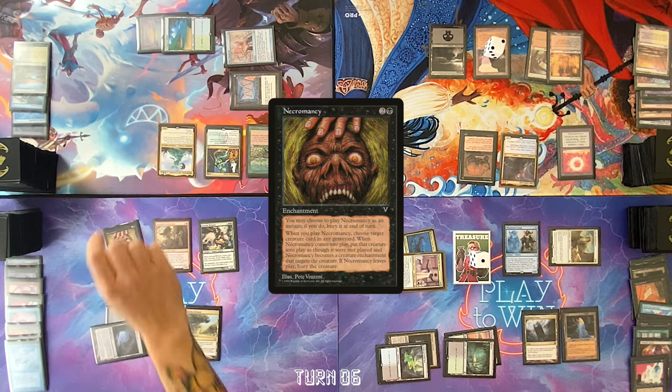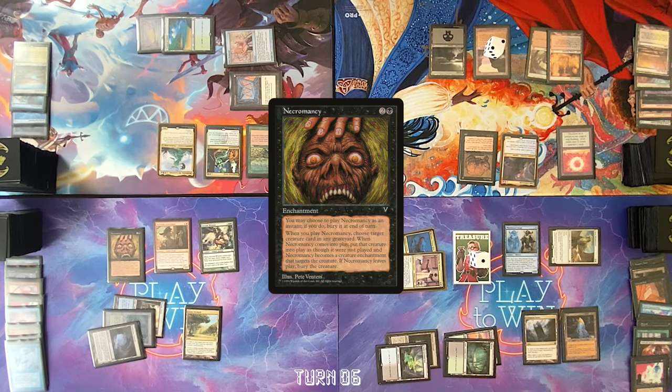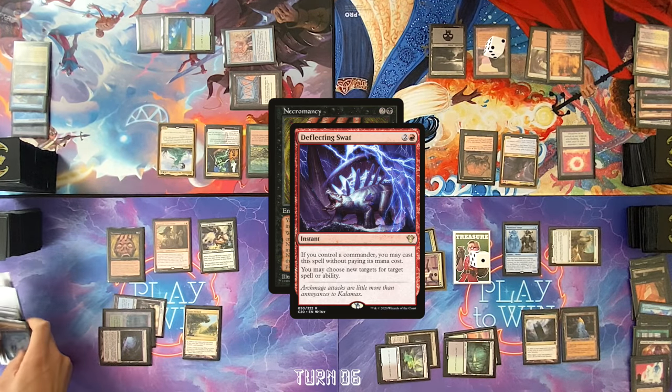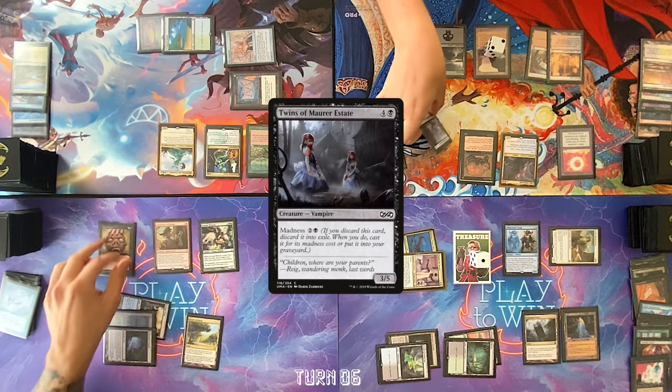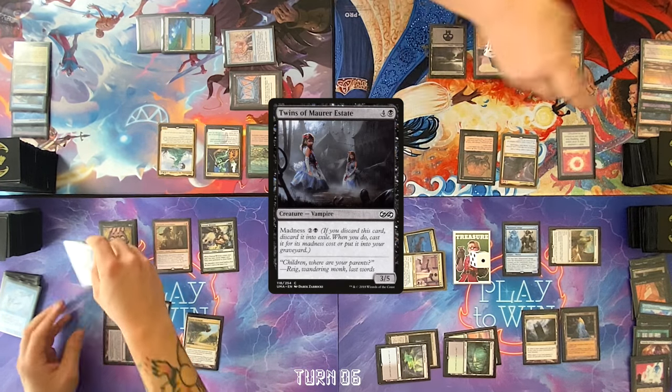Gemstone Caverns. Cast Necromancy, targeting Worldgorger Dragon. I will Deflect and Swap — redirect to Twins of Maara Estate. Sure, yeah, so I reanimate that three-five stack. Pass turn.